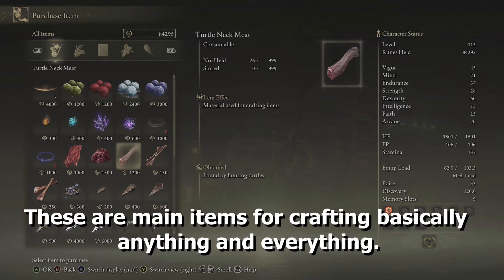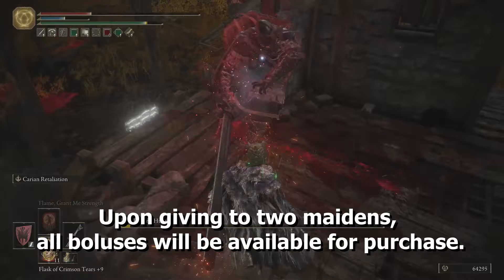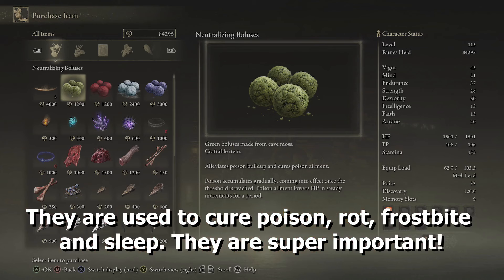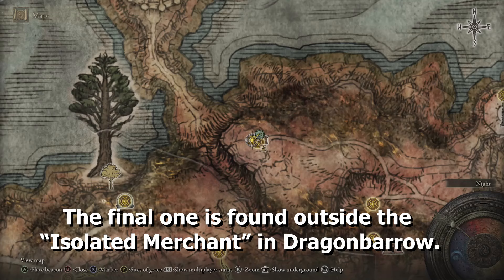The third one is found in the Hermit Merchant's Shack in Leyndell Royal Capital. This one is pretty challenging and he will drop the Medicine Peddler's Bell Bearing. Upon giving it to the Two Maidens, all boluses will be available for purchase. They are used to cure poison, rot, frostbite, and sleep. They are super important — this one might be the most important bell bearing among all of them.